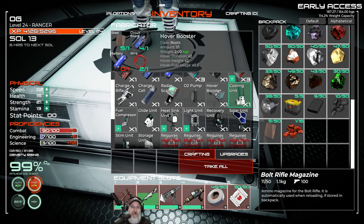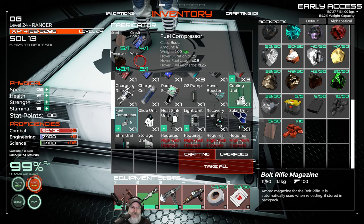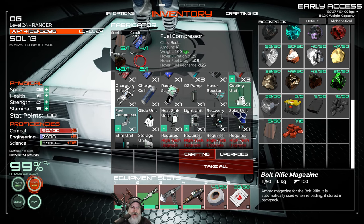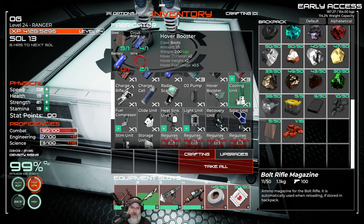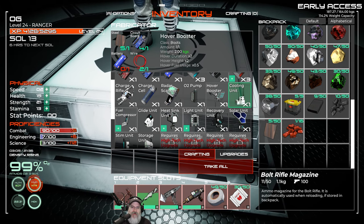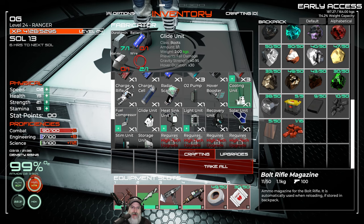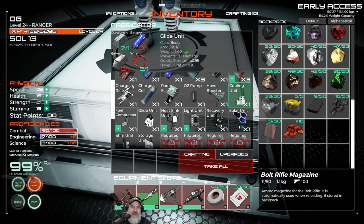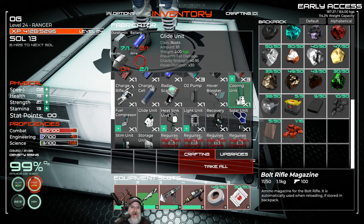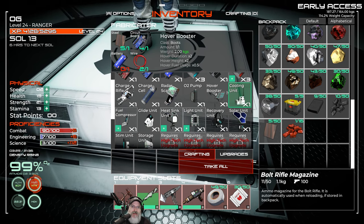So the hover booster increases duration and height by twice as much with half the fuel usage. Comparing these, I think the hover booster is actually the better deal because it does the same thing as the fuel compressor but gives you twice the height and twice the duration at half the fuel usage. The only thing the fuel compressor does better is recharge more quickly. There's also a glide unit — this prevents fall damage and gives you more hover duration, but you can't go as high with it. It's really good for scooching across relatively flat places.